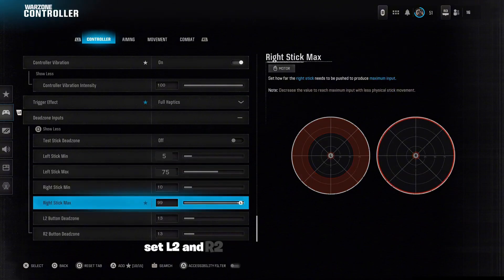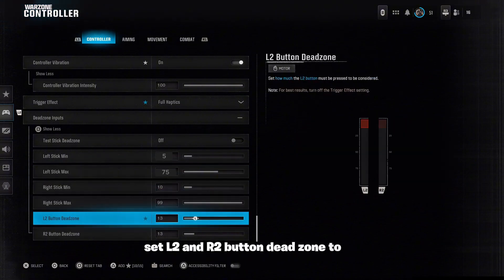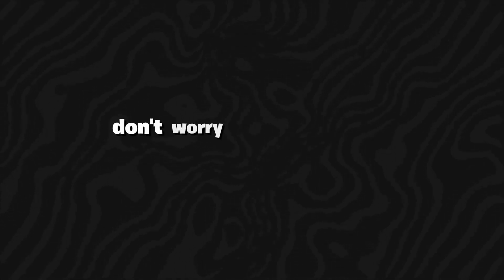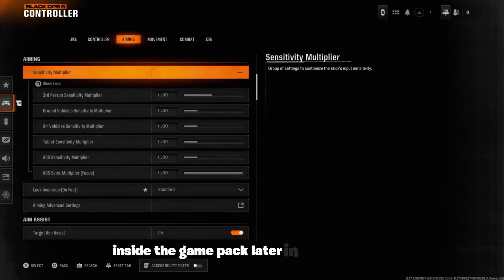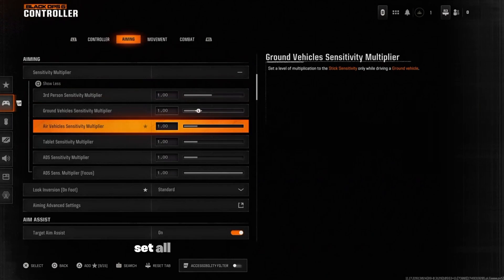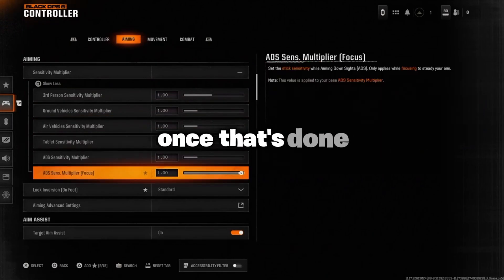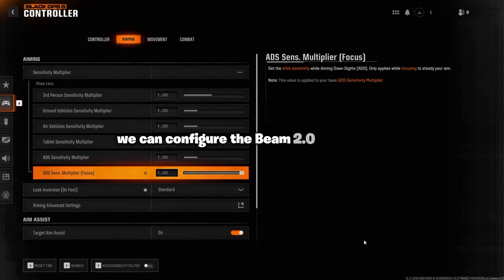Set L2 and R2 button deadzone to 13. I know these values might look strange — don't worry, you can change sensitivity and deadzones inside the game pack later. In the aiming tab, set all your sensitivity multipliers to 1. Once that's done, we can configure the Beam 2.0 game pack.